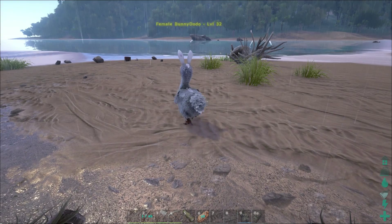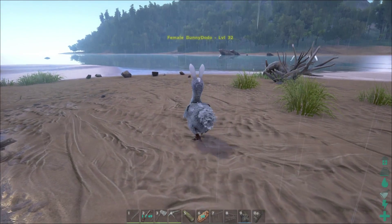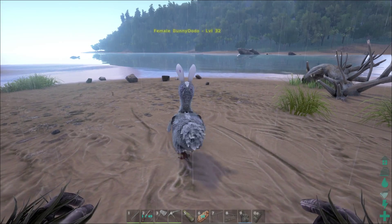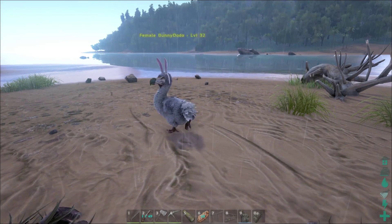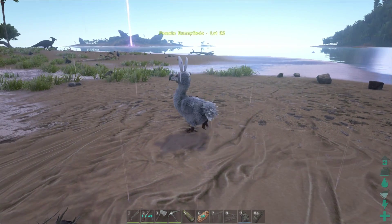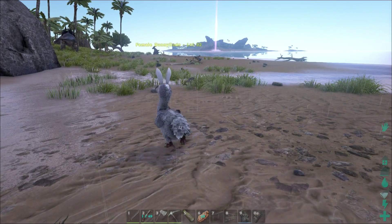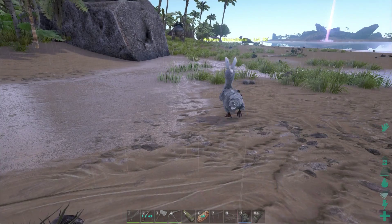Now if you really do want the eggs, you might have seen this elsewhere: you can't tame these guys and you can't pick them up with flyers. But what you can do is hit them with a grappling hook, hop on your flyer, fly over to a pen somewhere, and drop them off that way.